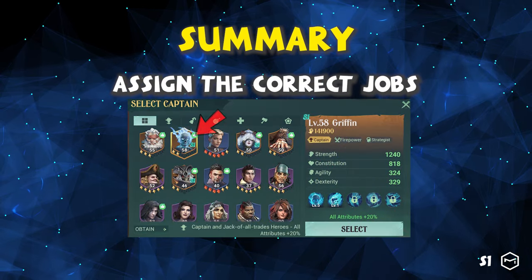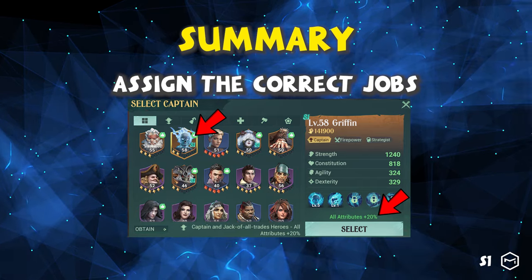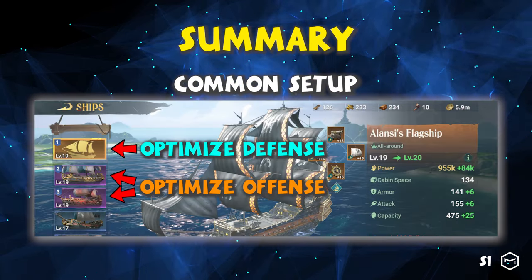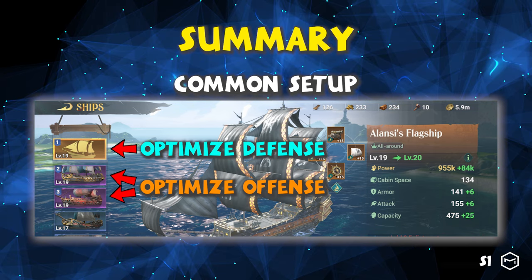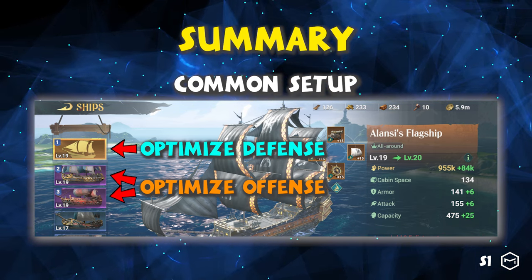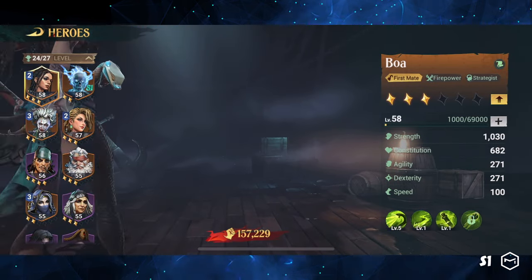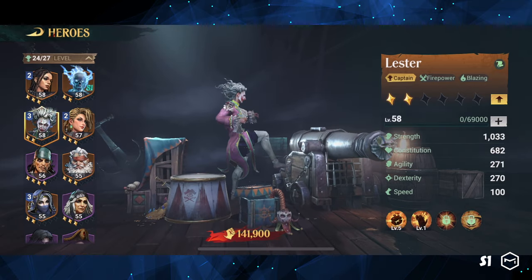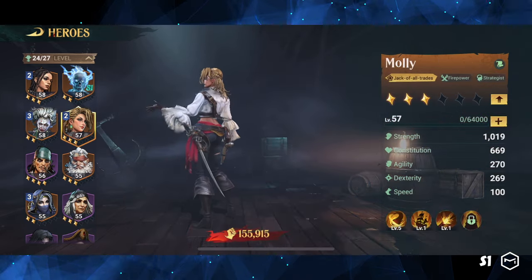To sum up, we need to assign heroes corresponding to the job position to gain a 20% bonus in attributes. The higher the attributes, the better the ship's performance. The common fleet setup is defensive on the flagship and offensive on the small ships. That concludes our fundamental guide on setting up heroes on ships. In the upcoming episodes, we will explain the hero selection for both flagship and small ships. Make sure to subscribe and stay tuned for more. I'm Alan from Meta Instincts — see you soon.